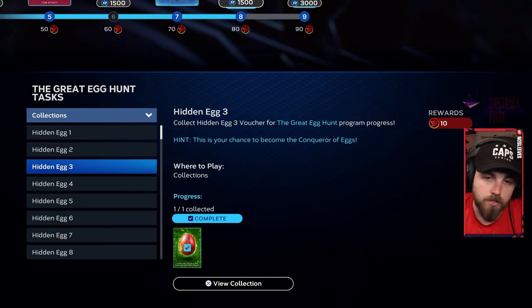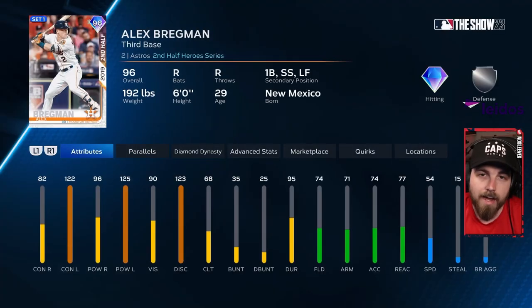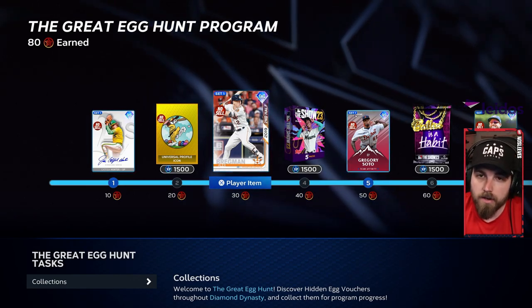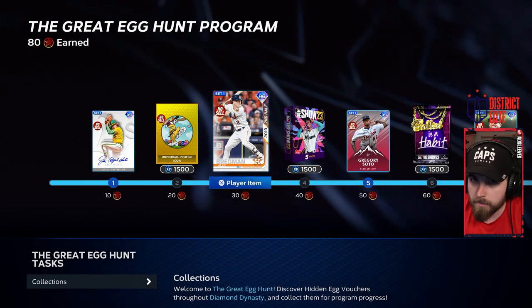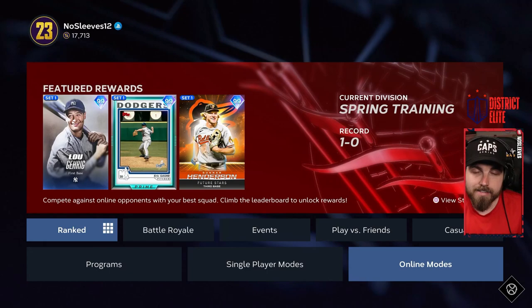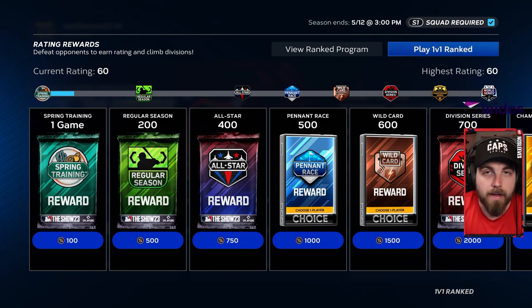Once you've hit your home run you've got three eggs and you can unlock the 96 Alex Bregman — getting parallel XP with cards from this program is also one of the eggs coming up shortly. For egg number five, all you've got to do is play a ranked game. I went into a 1v1 and won pretty handily — it was literally my first ranked season game on my no-money-spent team.